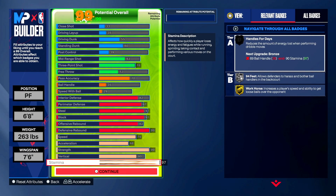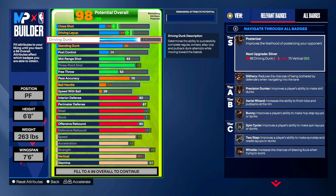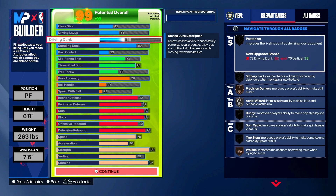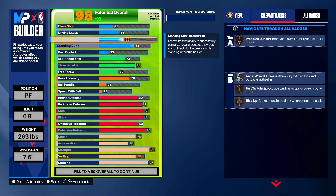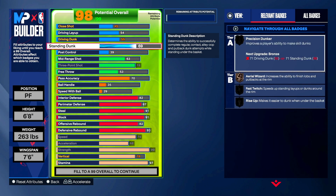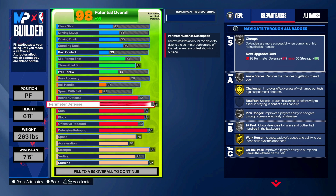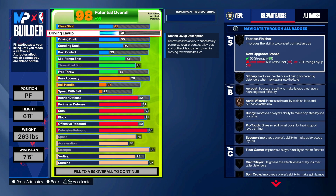You can adjust this build if you'd like more finishing. All you need to do is lower your rebounding — for example, bring defensive rebound down to around 93, and then you can up your standing dunk or driving dunk. You could lower it to 75 and raise finishing instead. I've been going with 55 driving dunk, 60 standing dunk, and maxing out the rebounding to get hall of fame rebound chaser as well as hall of fame brick wall.